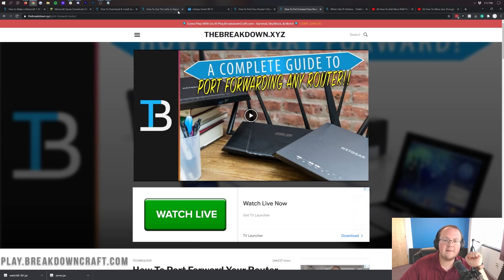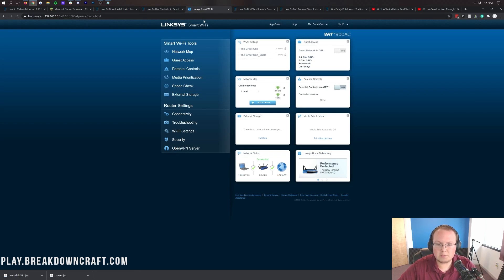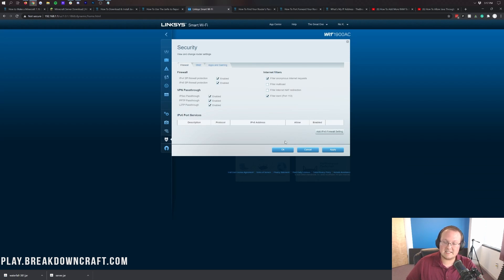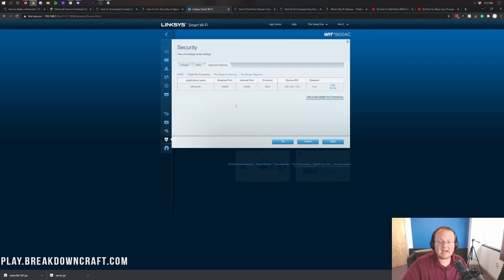On your router, look for port forwarding. For me it's under Security, then Apps and Gaming, then Single Port Forwarding. For you it may be under Advanced, Port Forwarding/Port Triggering, NAT Forwarding, or NAT Gaming — it really depends on your router. Eventually you'll find something that looks like a list of entries with options under it.